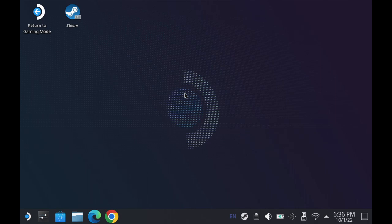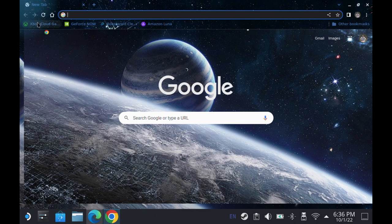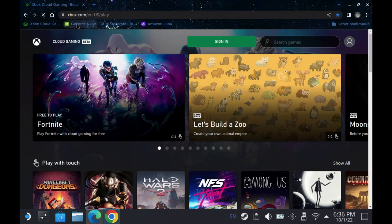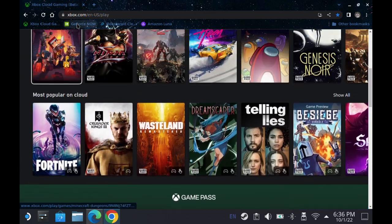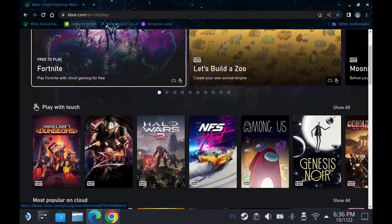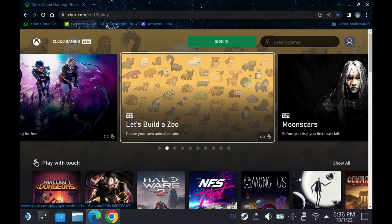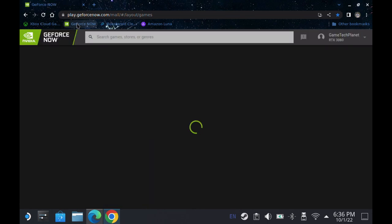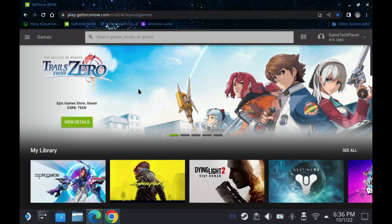For desktop mode and game mode, we are now set up for cloud gaming — you could typically stop here if you wanted to. I have bookmarks for the various cloud gaming sites and they all work great with full controller support. But if we want nicer-looking artwork in game mode and want these to launch directly to the sites looking more like an app rather than a browser, we want to go a bit farther. I think it's really worth the additional steps if you want your Steam Deck to work conveniently and look really nice.